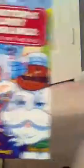You all probably know how to get Blingo. First you have to purchase the Buster's Lost Moshlings book and get the page up with Blingo.